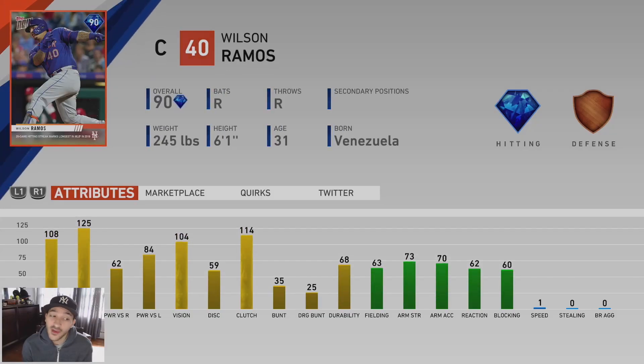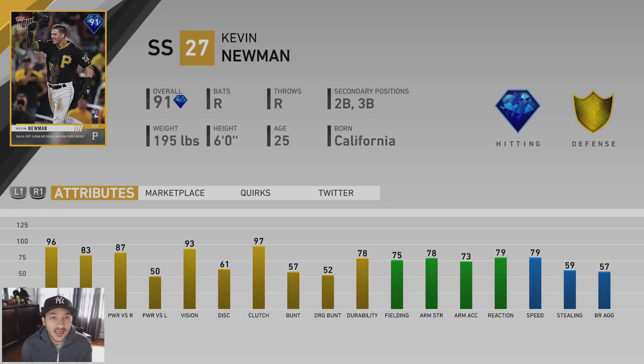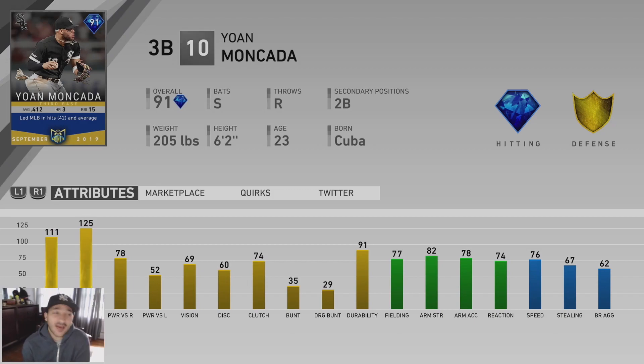Marcelo Ozuna was a Topps Now card too — good power and contact numbers versus righties. Wilson Ramos has great contact numbers: 108 and 125, really nice for a hitting catcher, though defense is poor and he has one speed. Kevin Newman has good contact versus righties and lefties, 87 power, 93 vision, solid defense, 75 fielding, 79 speed, can play shortstop, second, and third — a decent 91 Topps Now card. Then we have Yoan Moncada and I was waiting for a diamond one.